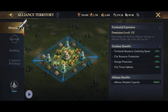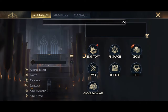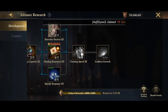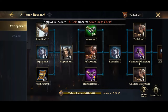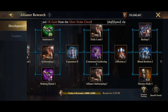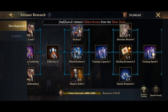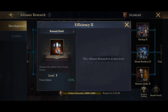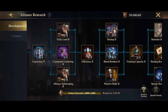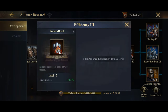Another thing that is crucial for keeping it low is the alliance research. Under the development section of your alliance there is an efficiency skill which is divided into three parts. The first efficiency skill will give you a minus 5% upkeep reduction, the second gives you a minus 7.5%, and researching the last efficiency skill will give you an additional minus 12.5%, for a total of minus 25% from completing this research in your alliance technology.